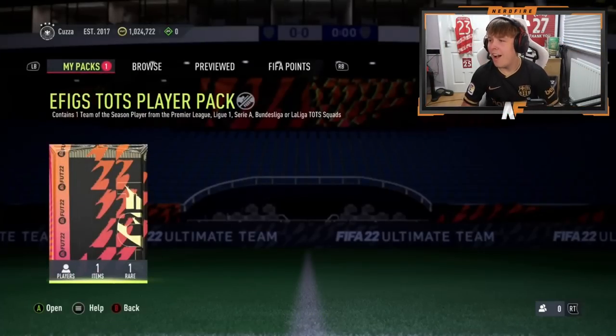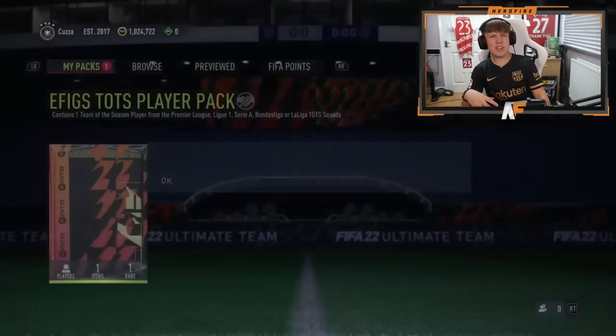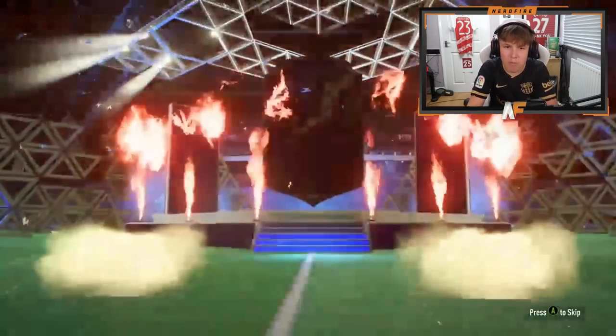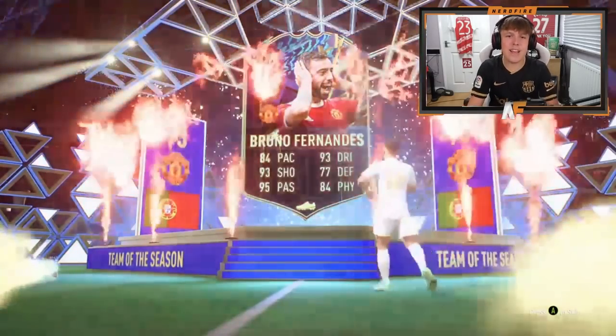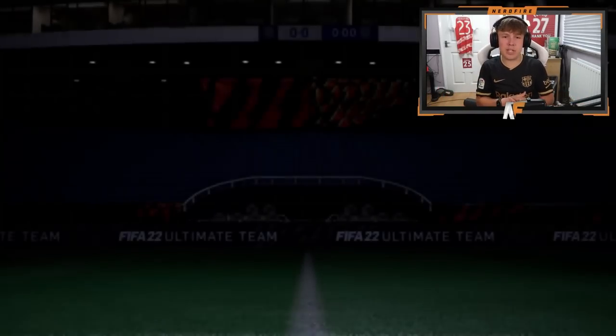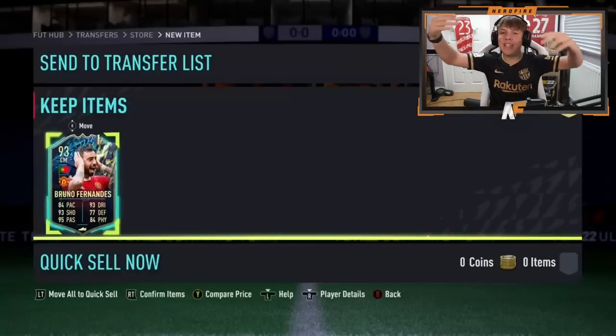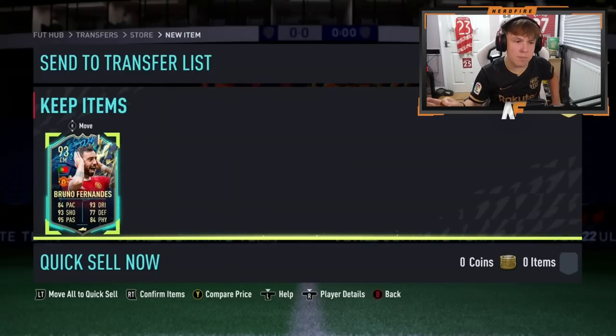Cousins is back — he possibly used that Rice to put back into an SBC. This is number eight for today's video. Best pull so far is probably Van Dijk. Portugal, centre mid — Bruno Fernandes. Another Premier League. Seven out of the eight have been Prem. Mental. I think the odds have got to be scrambled here because the Prem seems like 80% of outcomes. We've only seen Prem and Bundesliga out of eight, and seven have been Prem.